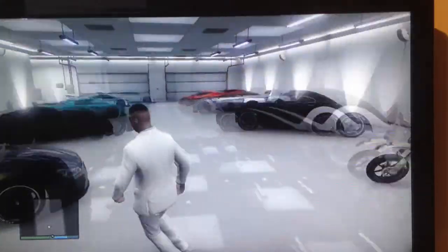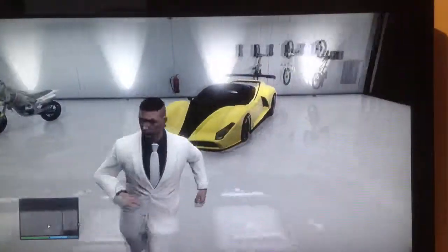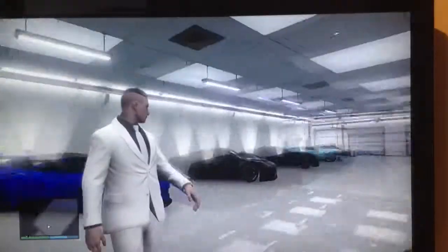What's up guys, it's Dwayne here and today I'm going to be showing you a way to unlock lime green. It's the colour you get by completing every single stunt jump in the game.